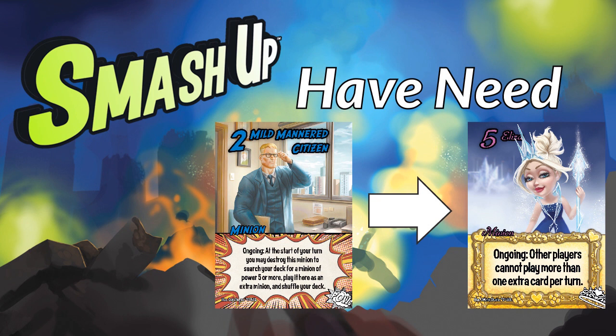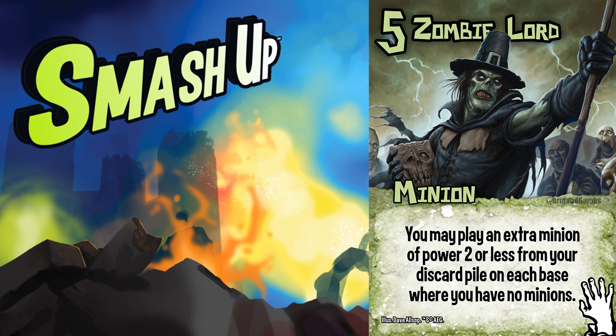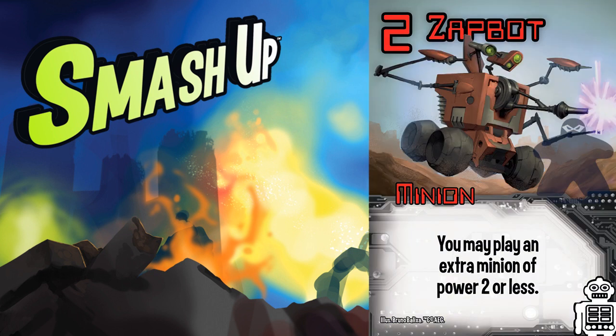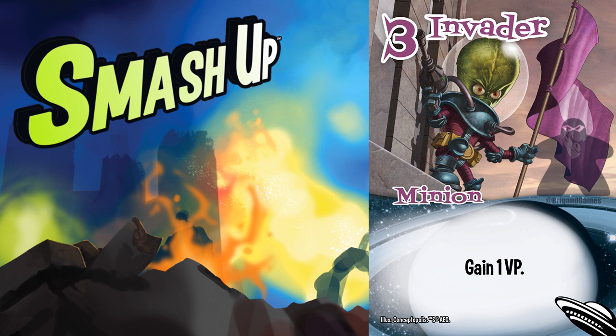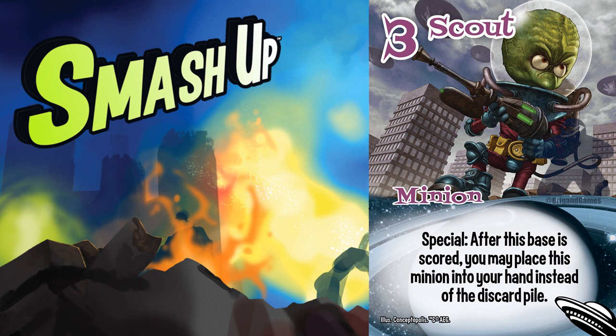The next type is have-need, and my unscientific estimate would say that the vast majority of above-average combos fall into this category, because you can only permute the same archetype so many times. Early examples of this paradigm are zombie robots and killer plant aliens. When you look at the zombie lord, it has subpar minions to power or two to play from the discard pile, but robots shine there. Zombie lord into Zap Bot is incredibly strong because it changes the restriction of the zombie lord play. For killer plant aliens, sprouts don't have great targets for themselves, but invaders are phenomenal sprout targets. Killer plants have extra plays in searching but nothing to do with them, but the aliens fit that mold nicely.